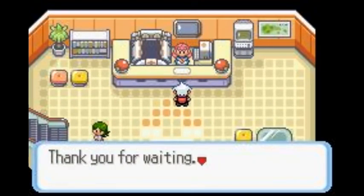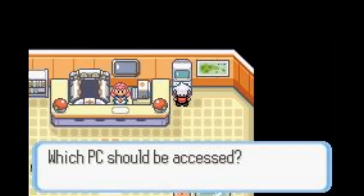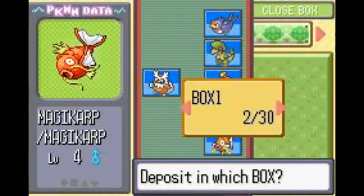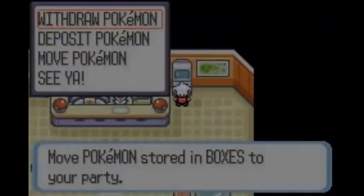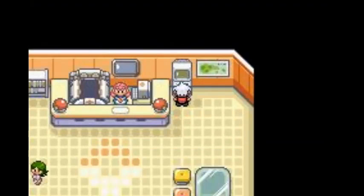A PC. Let me use this PC. I booted up the PC — someone's PC. Deposit. Let's put down the Magikarp. Fuck that Magikarp. And I'm gonna put Paras in too. Withdraw my Magnemite. Hell yeah! Let's go — I need to train the Magnemite too.